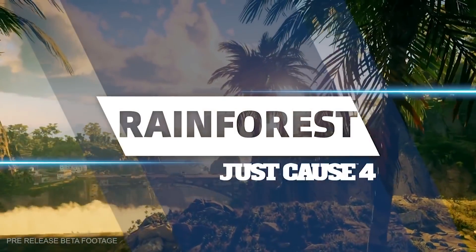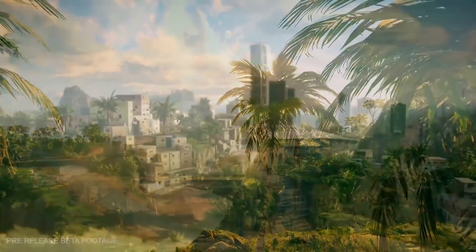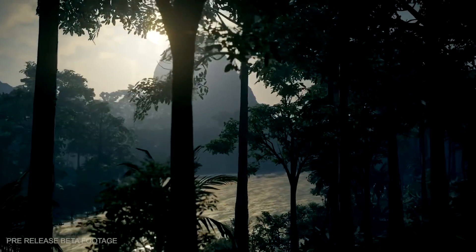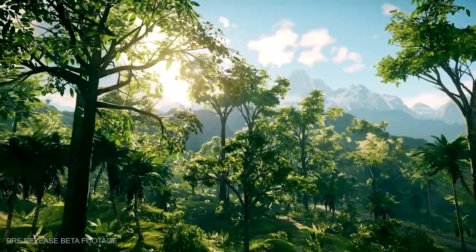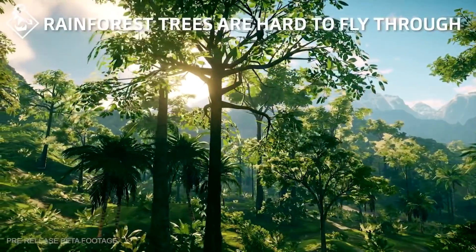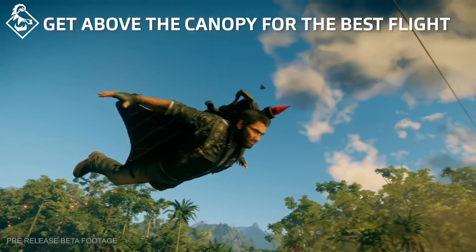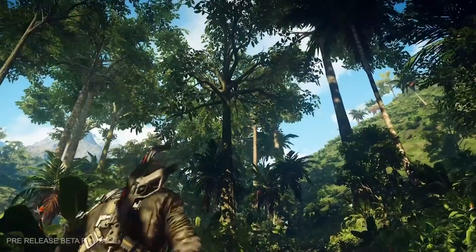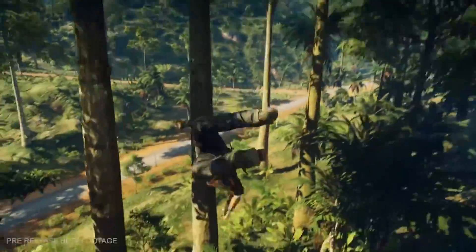Here we are in the tropical humid lands of the rainforest. It's massive and is actually the largest of all the regions in Just Cause 4. With various layers to its canopy, this will alter the way you move around the biome. The thick pockets of forest mean wingsuiting through the midsection will be difficult, so instead of flying low, stretch up high above the canopy for a more open, easier way to travel. The boundless trees are a great option to grapple onto and initially lift yourself up into the sky.